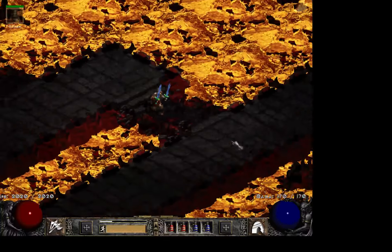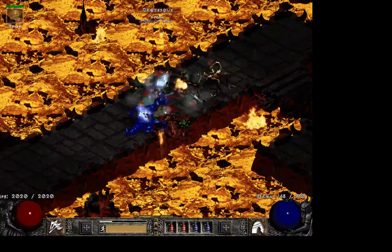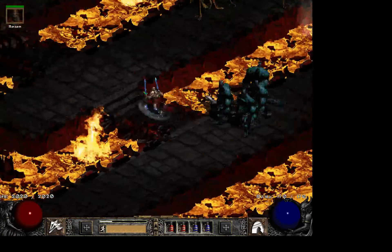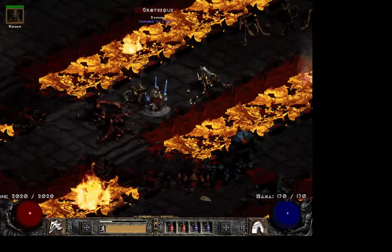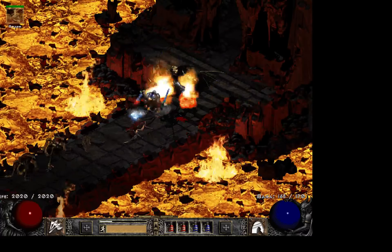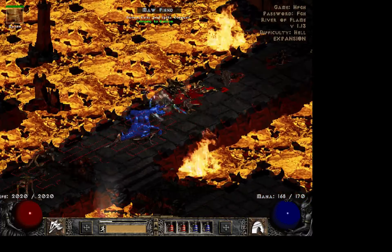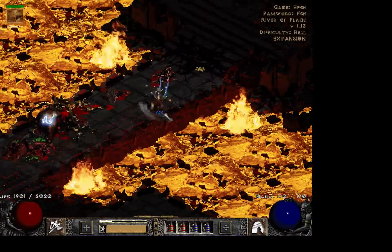With the really high running speed you don't really need Enigma. Some people say you could use Enigma on this character for general gameplay, but I don't really feel the need for it. As with most of my builds, I try to clear Chaos Sanctuary in about 3 minutes, so let's aim for that as well.